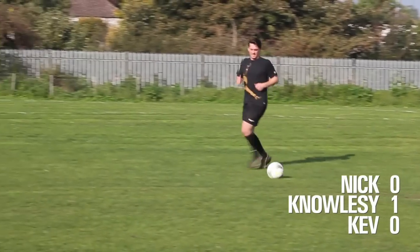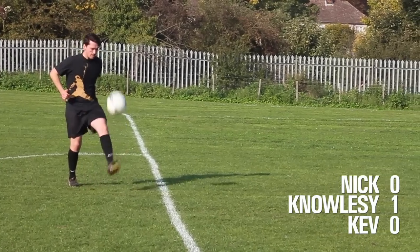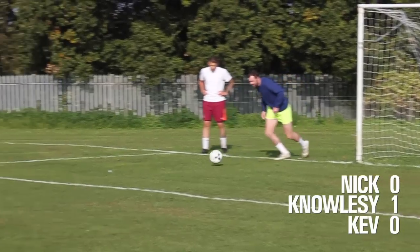Next up we've got Kev, also known as Roy Keane to some of you out there. His ball comfortably reaches the edge of the area as he flicks it up with the right, then the left, and then it's down to the shot — very well placed indeed.